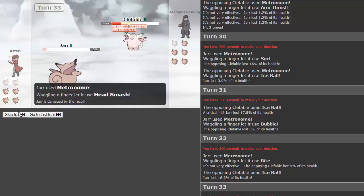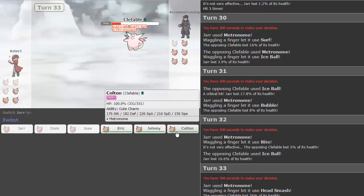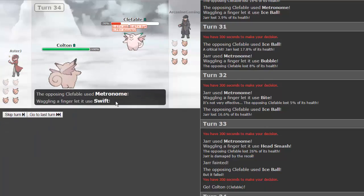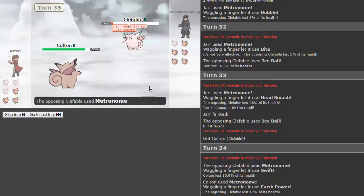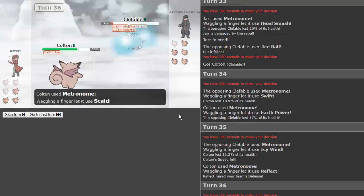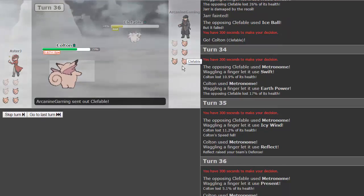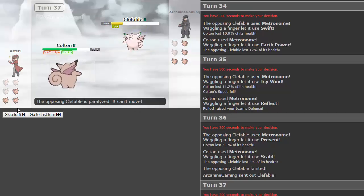He goes for ice ball again — 17 damage. Why can't you miss? Head smash does some nice damage but we take recoil and go down. There's a paralyzed Clefable in the back, so it's pretty much three versus three. Colton comes in — swift doesn't do much. Metronome: earth power, almost knocking him out. Icy wind lowers our speed — that's not good. We get reflect, which is actually clutch. Present: I was hoping for the heal, but it knocks out his Clefable. The paralyzed one comes out. He gets swords dance and full paralysis!